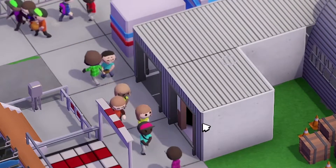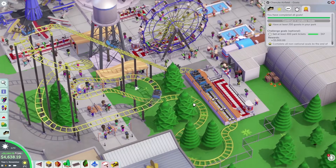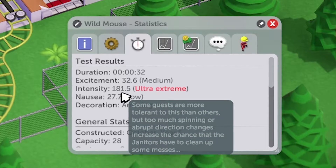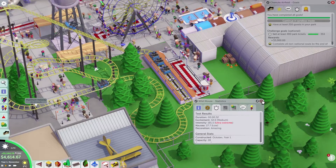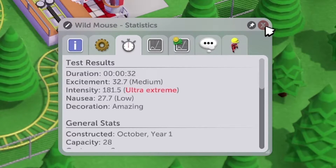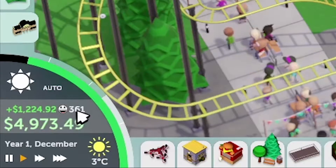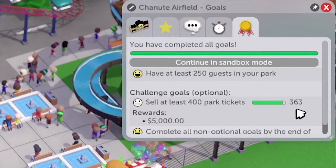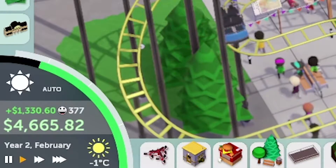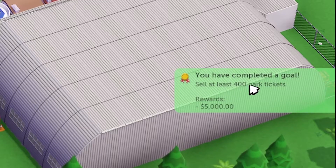Built a toilet — now people can go to the bathroom. Two, three, four... up to nine people going in. For some reason none of the guests are going into Wild Mouse, so making it $10. You know what, it's actually ultra extreme — it's 181! No wonder no customers want to come in. Making it free to see if anyone hops on. Overall our park is doing great: 361 people, 363 tickets sold out of 400. It's Year 2 February — about to reach the 400 ticket goal. There we go — you have completed the goal: sell at least 400 park tickets!